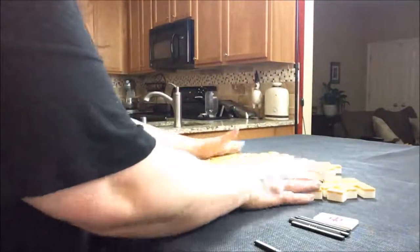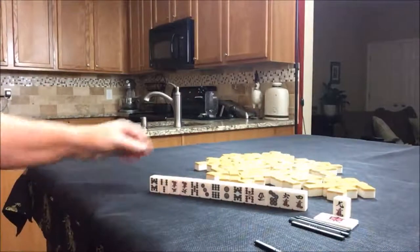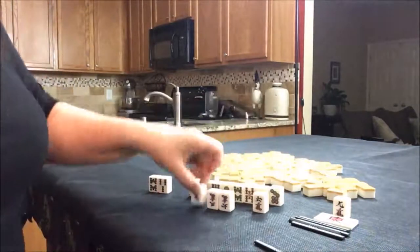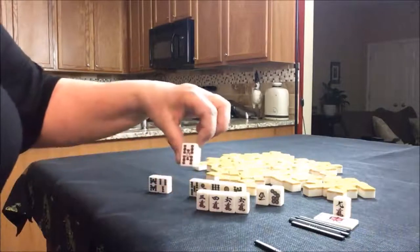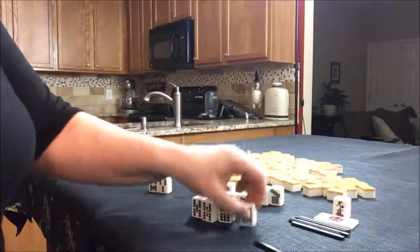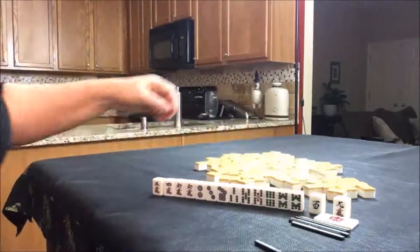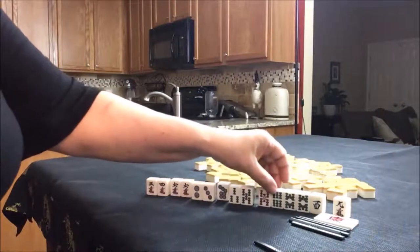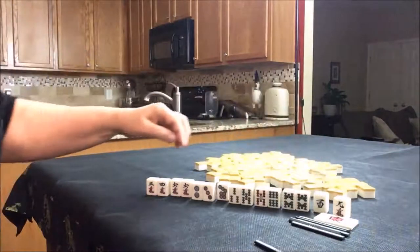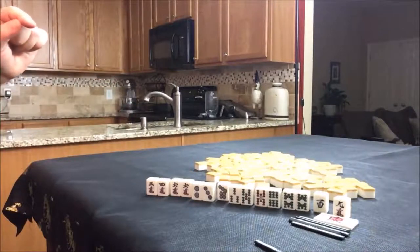Back to East round. One crack is Dora. No Dora, but we do have some cracks — and there's a three. If we get a two crack we might be able to use that one crack. We have Aka Dora. Look at all these bams. Even with all those bams I still think I would try for Pinfu. Potential Chi, pair, potential Chi, isolated, potential Chi, potential Chi, potential Chi, pair. I would get rid of the West. All Simples — no terminals. Pinfu, Tan Yao. That's how I would play this one.